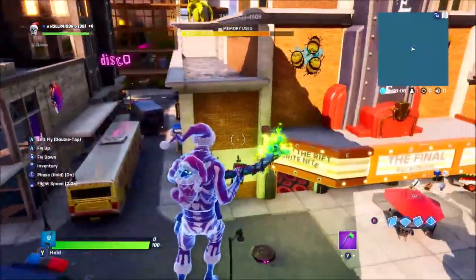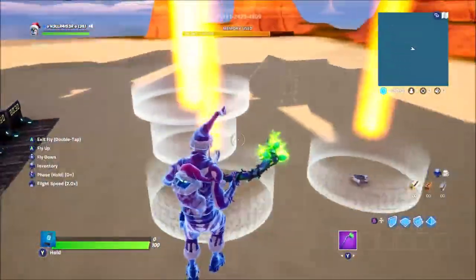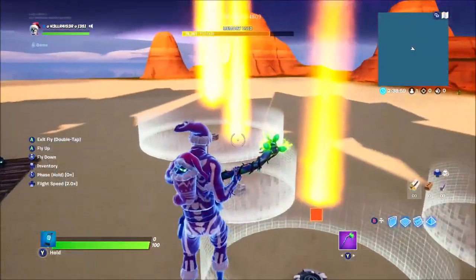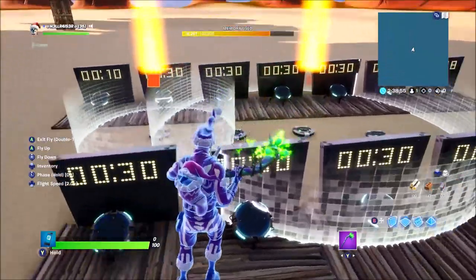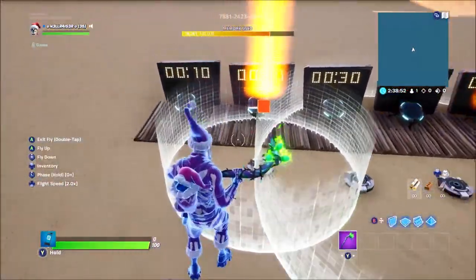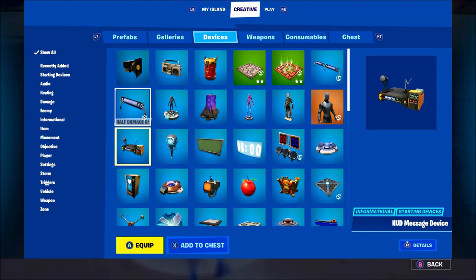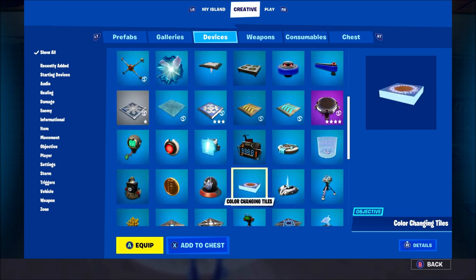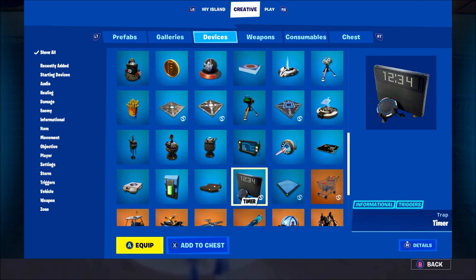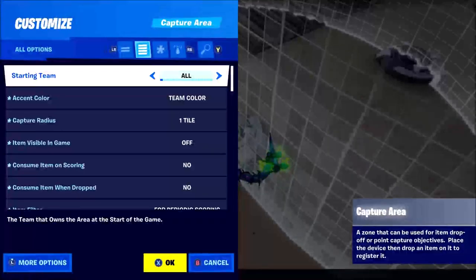I'll have the code for this map down in the comments section so you can actually play it. But how to make this - basically these are the mechanics. These are all the other hardpoints that are going to be turning on throughout the map and these are the order that you would do it in. So what's basically happening here is you're using the timer devices, which are somewhere on this list - there you go, the timer device. You also want the capture areas as well.